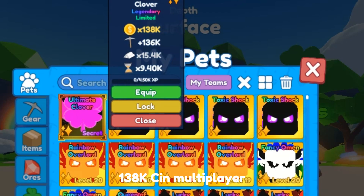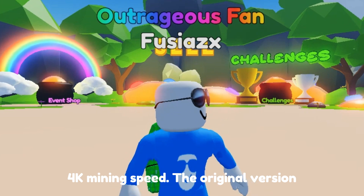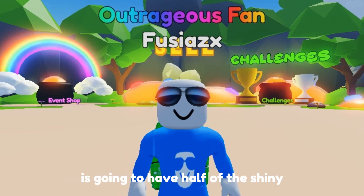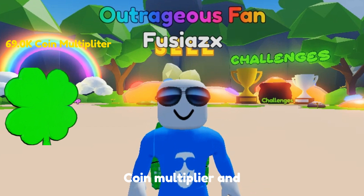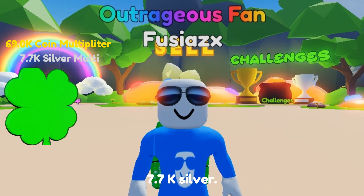138k coin multiplier, 136k mining power, 15.4k silver, and 9.4k mining speed. The original version is going to have half of the shiny stats, so that will have about a 69k coin multiplier and 7.7k silver.